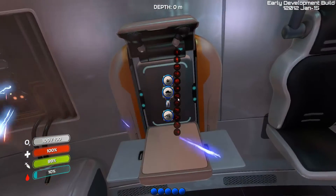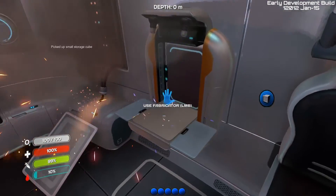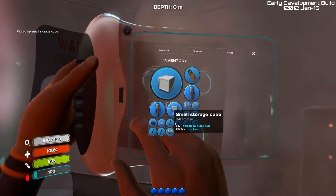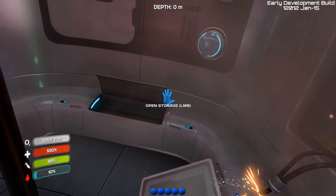Alright, so I can build a storage container with this. Emergency. Severe. Seek fluid intake immediately. Okay, so.